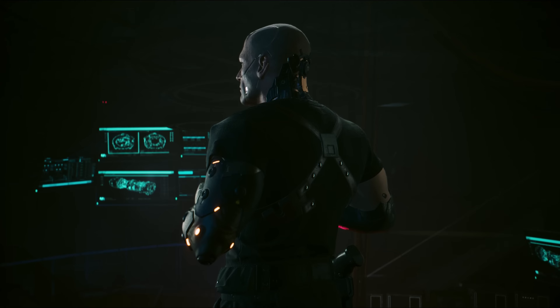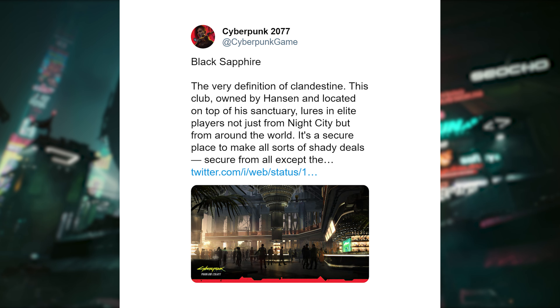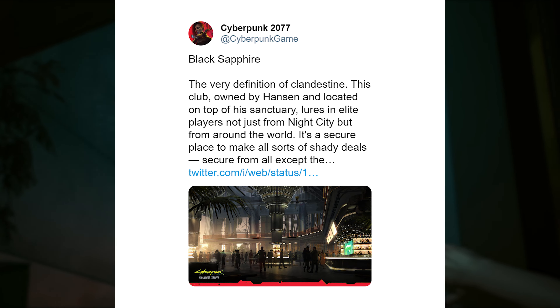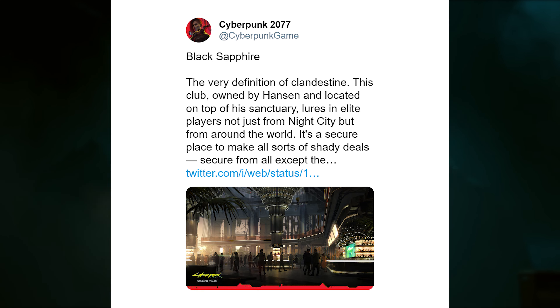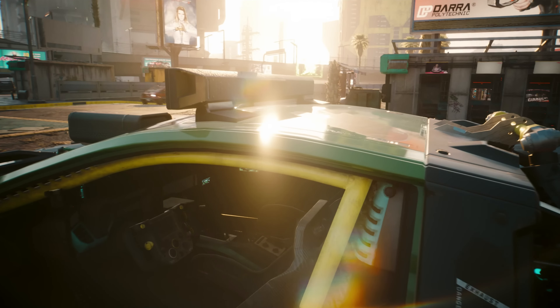First we have to talk about some new story and lore details — we've got a brand new concept art image that gives us some details regarding the Black Sapphire. The post says: the very definition of clandestine, the Black Sapphire is owned by Kurt Hansen and is located on top of his sanctuary. It lures in elite players not just from Night City but all around the world — a secure place to make all sorts of shady deals, secure from all except the watchful eye of Kurt, naturally.